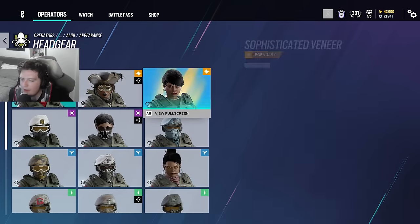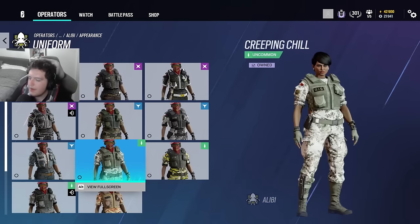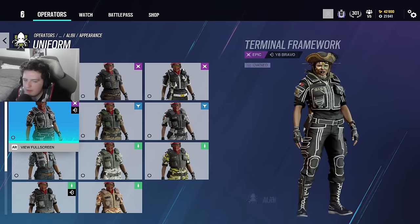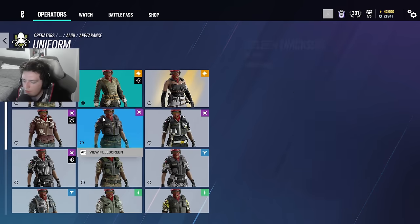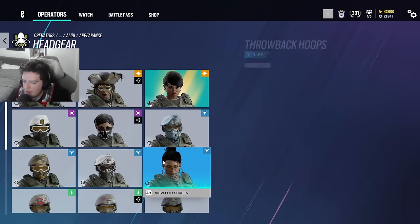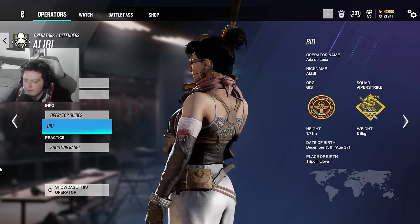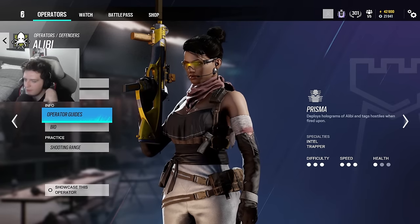Alibi — her elite skin just came out and it's lore-based, which I think is really cool. I believe it depicts her during her time in the Vinciguerra crime family. There are some other skins in Bravo packs that are pretty cool, but honestly a lot of the others are just recolors and nothing too impressive. I kind of like running her elite skin right now. There's also a cool headgear I can't remember the origin of — I think I prefer that headgear with her elite uniform.